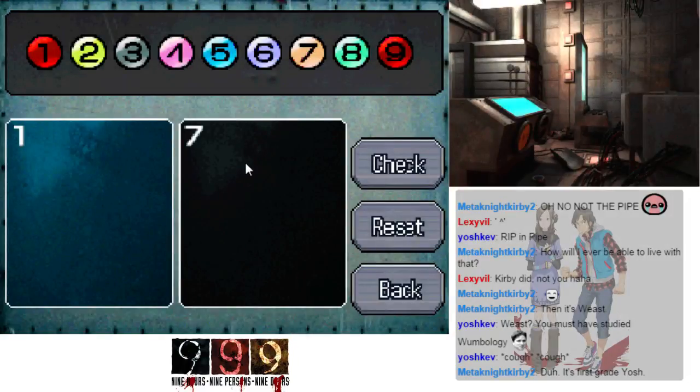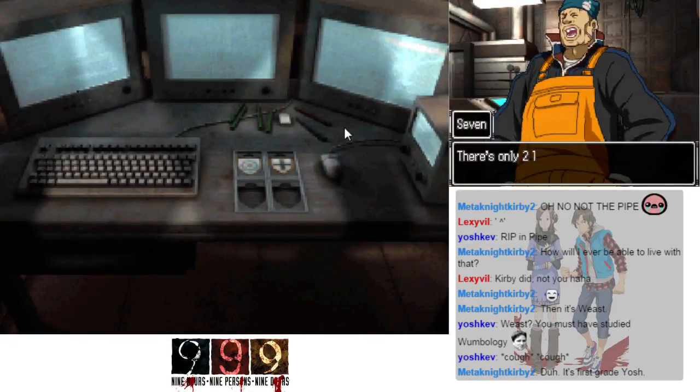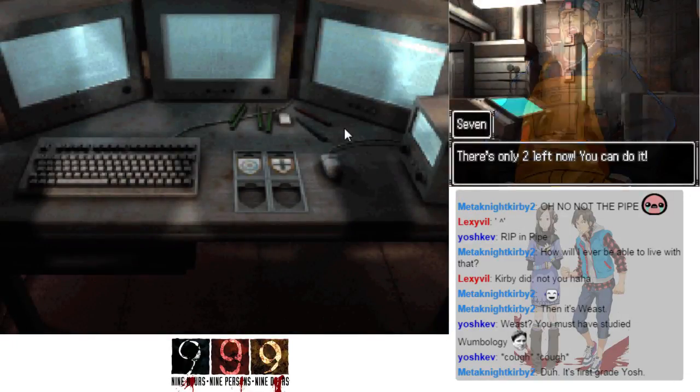Okay, seven and one. I can't move one this time. To get a digital root of one I either need ten or twenty-eight. Let's make it easy on my poor brain and just make it ten, putting everything else in the other area. That's awesome, Junpei — there are only two left now, you can do it.